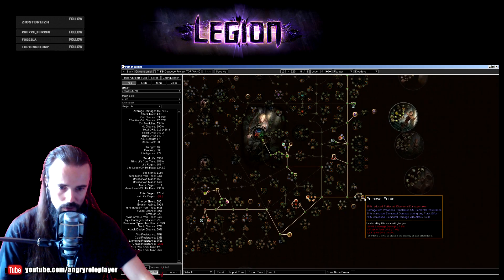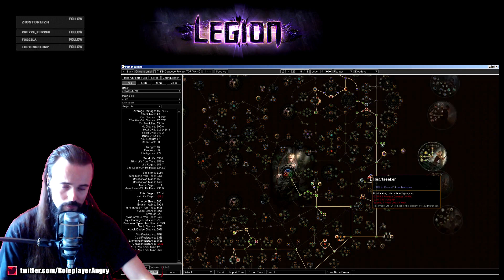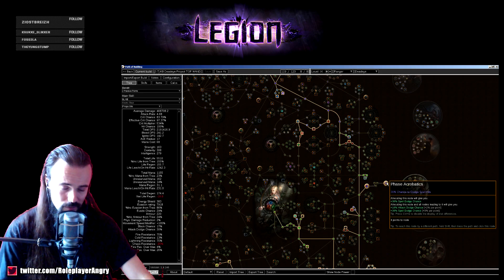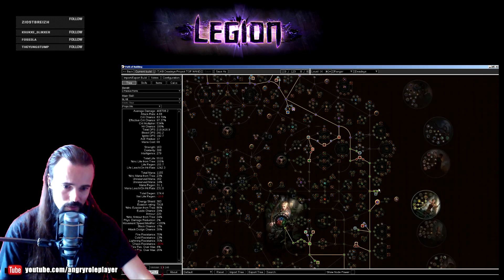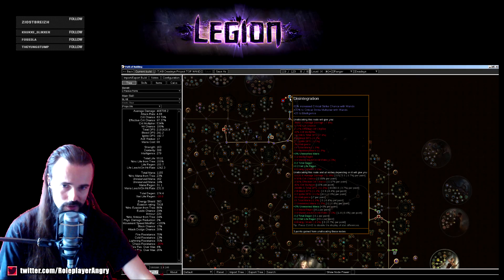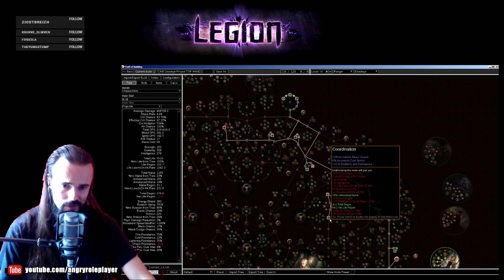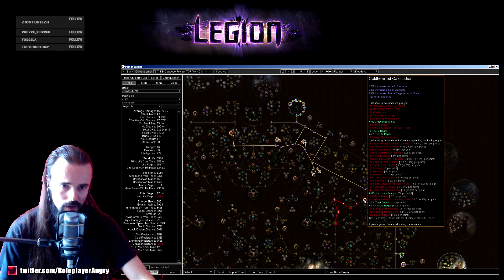The first thing you need is to grab Point Blank as fast as possible — 50% more damage for projectile attack hits at the start of movement, so when you're close to enemies you get that 50% more multiplier. It's kind of mandatory to get as fast as possible. There are also juicy nodes like Command of the Elements, Thick Skin for life, Golem's Blood, one jewel node, Bravery, Art of the Gladiator. First priority is grabbing Primeval Force, then Parabolism, another jewel socket, Heart Seeker, crit strike chance, and Acrobatics.